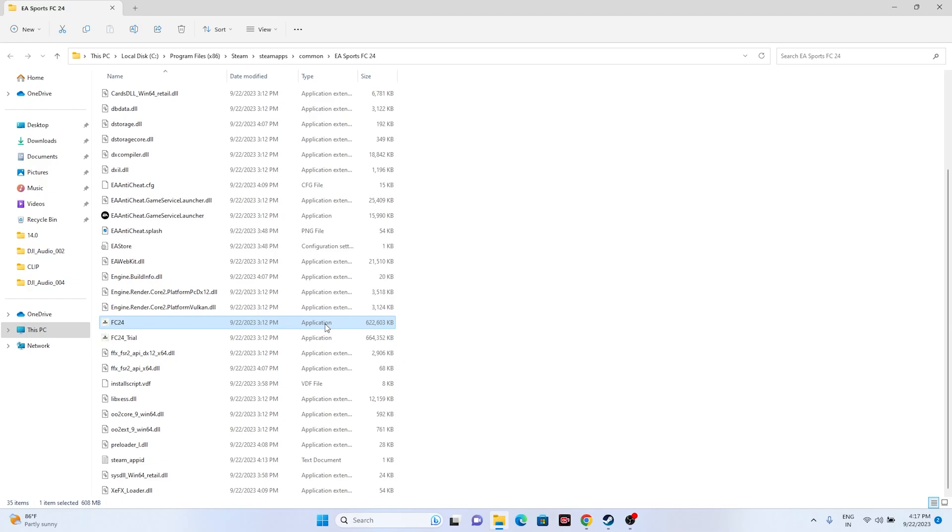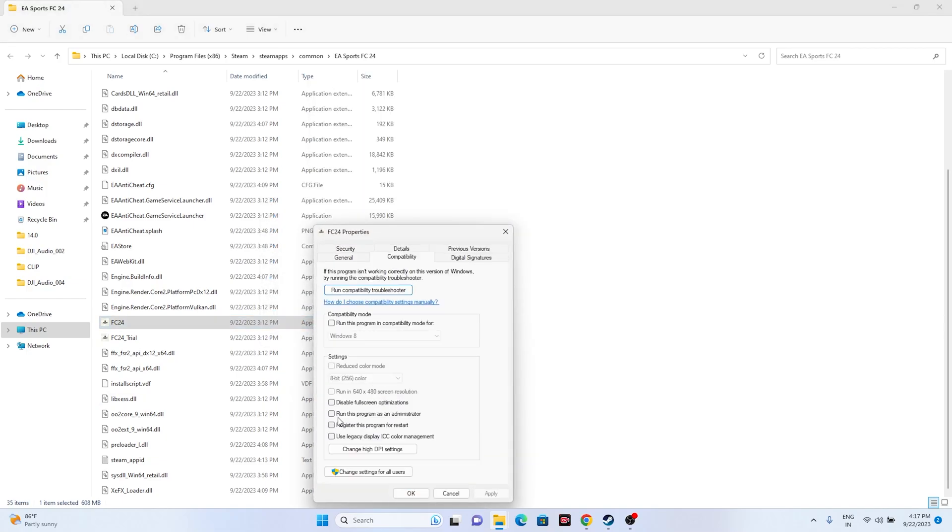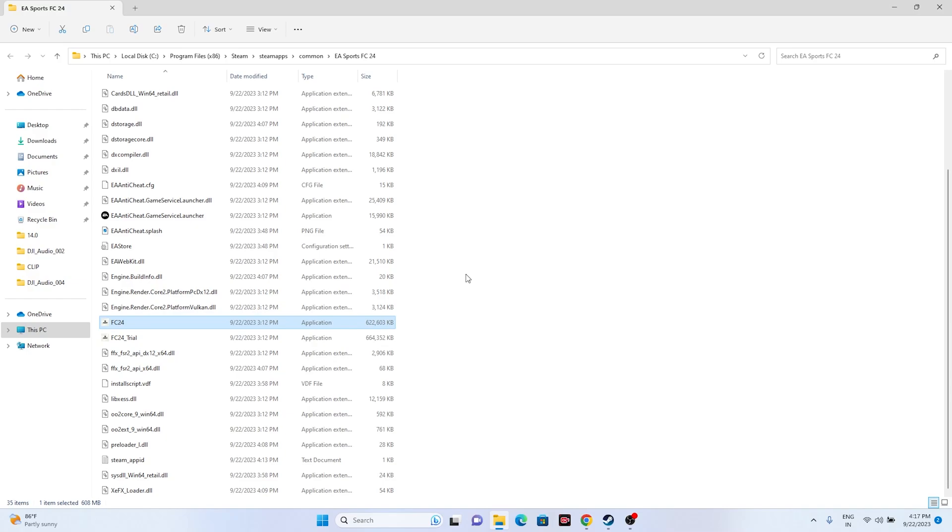The next step is to run the game as administrator. Since we're in the installation folder, right-click the game executable, go to Show More Options, then Properties, go to the Compatibility tab, and check 'Run this program as an administrator.' Click Apply and OK, then try launching the game. This did work for many users.